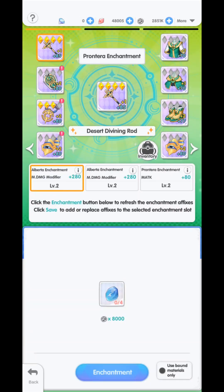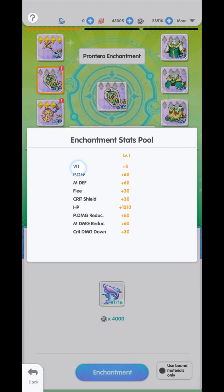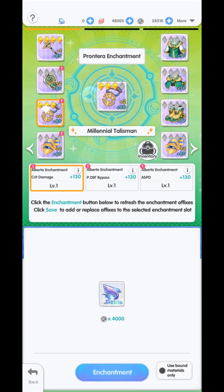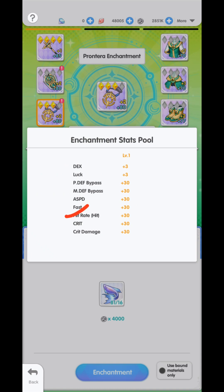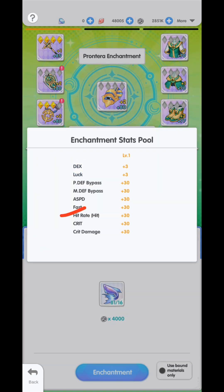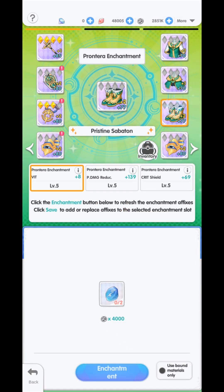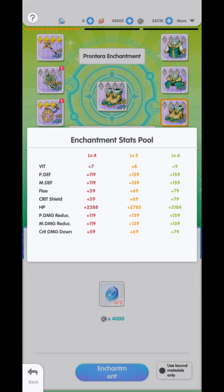For our enchantments, on our weapon we are going to use INT, and for our shield we are going to use WIT. Talisman is Fast, accessories are also Fast. For the other three sets, you can pick whatever stats you'd like to use.